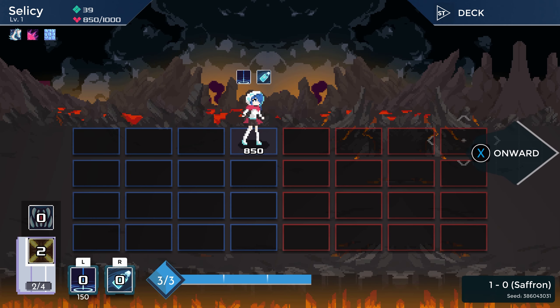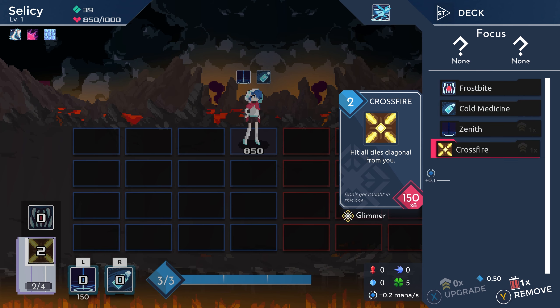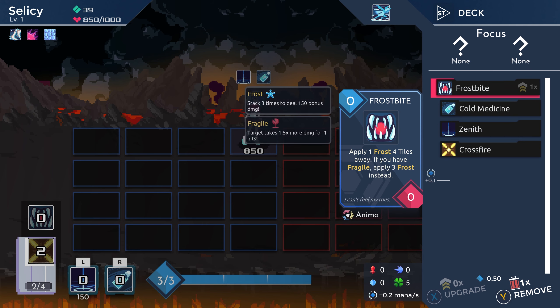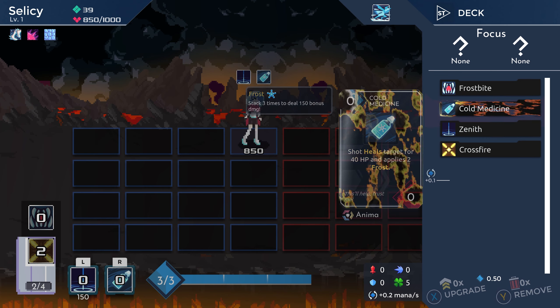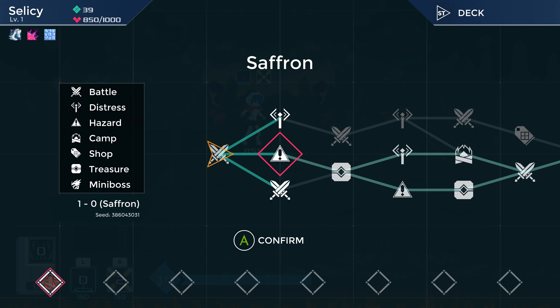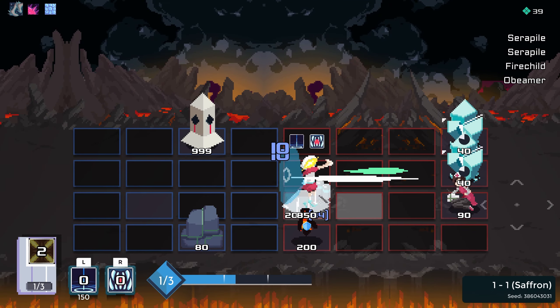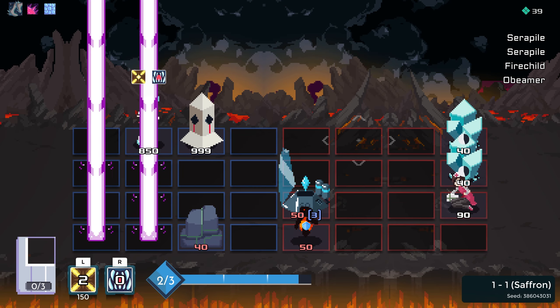Honestly, it feels like the way to go would be to basically remove everything from the deck except for like Crossfire and something else. Like that feels like the way to go here. Let's get rid of Cold Medicine. It feels like we should just play with the world's smallest deck and go full heal strats and just see how it goes.